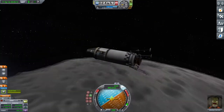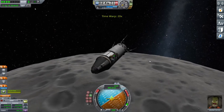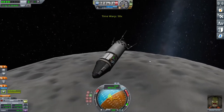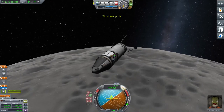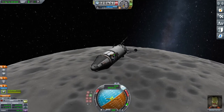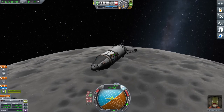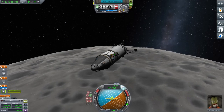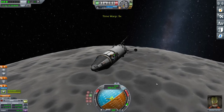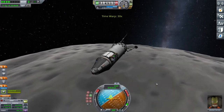This is the most exciting bit — I always enjoy this. Make sure, as you can see I'm switching here, that the altimeter at the top goes from sea level to terrain level. That shows you your actual height above the land rather than above sea level — it's much more accurate. Otherwise you will crash; it will say you're a thousand metres away and you'll hit the surface.